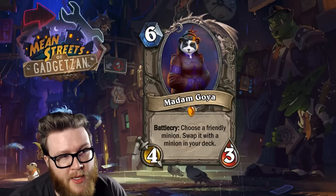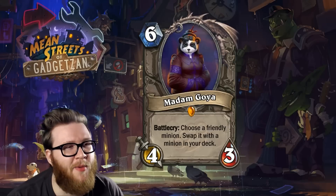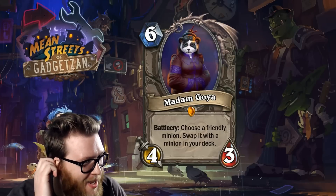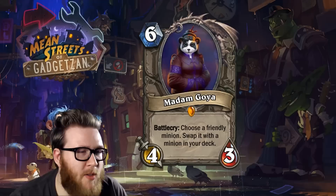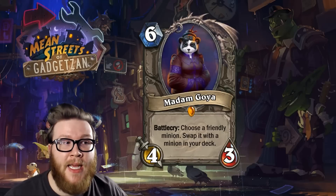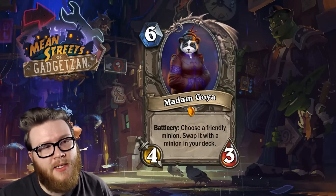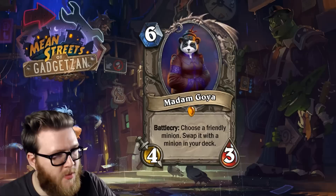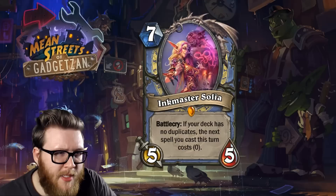I think we'll see some battle cry shenanigans with Madam Goya, perhaps more than anything else. I could see some crazy stuff happening in Rogue decks with copying minions, putting stuff in your deck, all kinds of shenanigans with battle cries. It's definitely a playable card, but I'm not freaking out about this one as much as everybody else. I think she's balanced, a nice creative design that will certainly see play — which is probably where most cards should live.